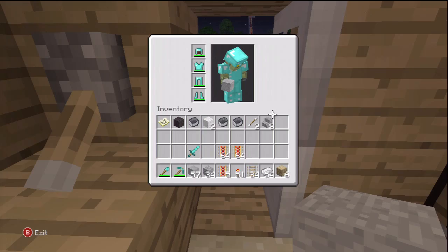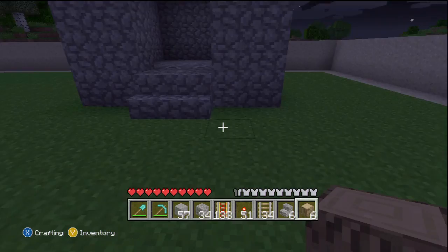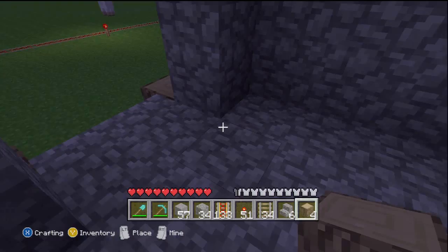Eating any raw food or rotten flesh has a chance to give the player food poisoning, which makes the hunger bar decrease 3 times as fast. There are new seeds for farming: pumpkin seeds and melon seeds that produce pumpkins and melons respectively.